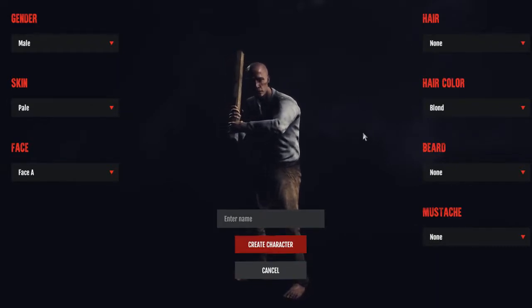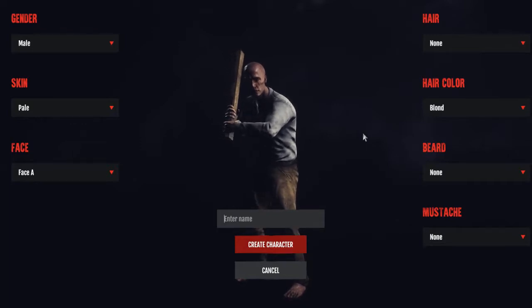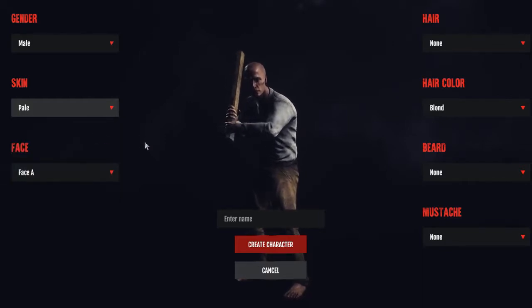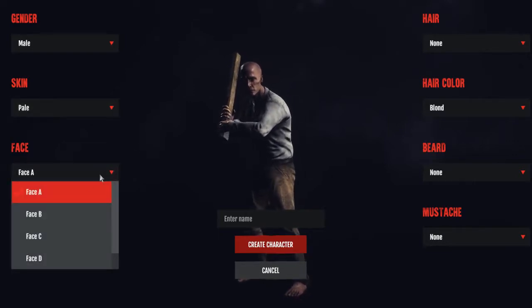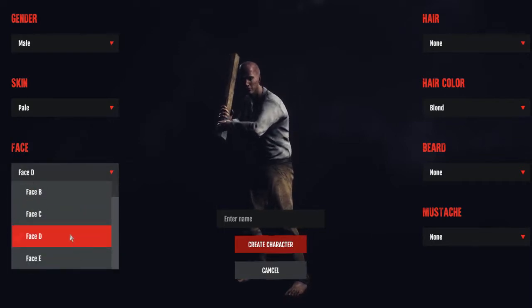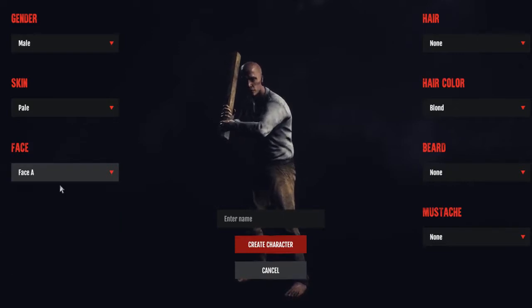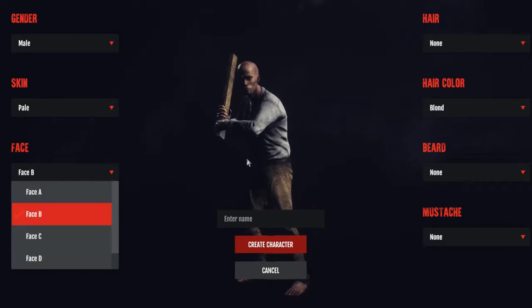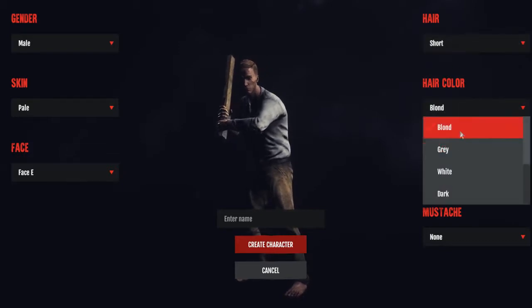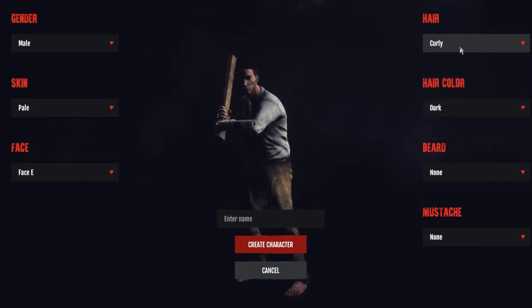Alright, so here we are inside Dead Frontier 2. The first thing you need to do is create your character, which I haven't done yet. We got a few different skin tones — I'm going to leave myself pale because I am very pale. You can pick different faces. This is in early access so I'd imagine they might add more options later. The first Dead Frontier didn't have many customization options either.